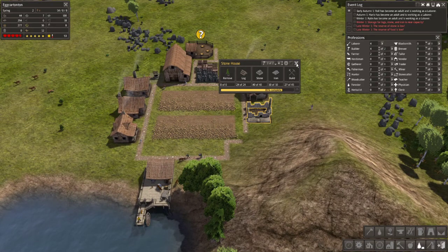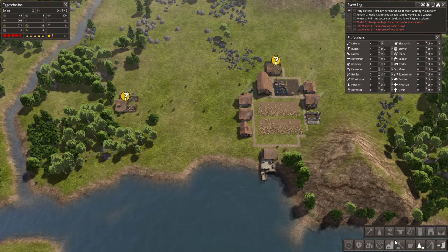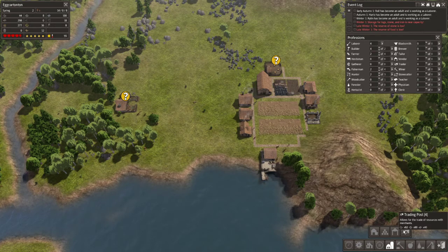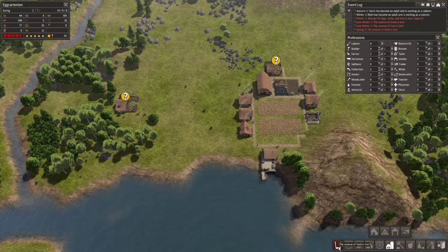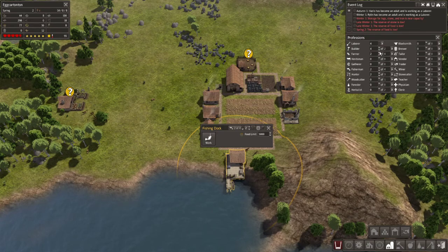We were building up this stone house and we're very close to completing it. We had a trading post we were thinking about building, but before I started filming this episode I decided to get rid of that. I've been watching some videos and it made me think trading posts might not be the best idea just yet. We're running low on food again, and we have two extra builders we don't need, so I'm going to reassign them.